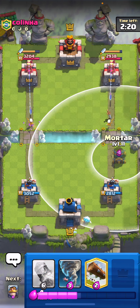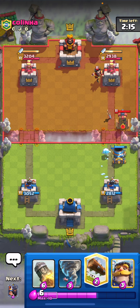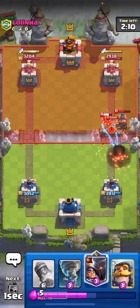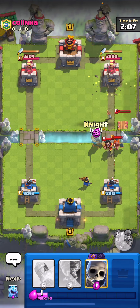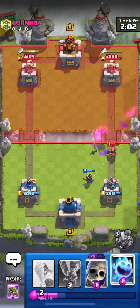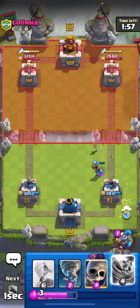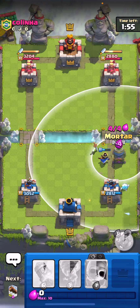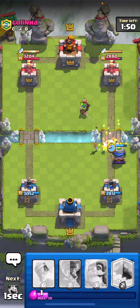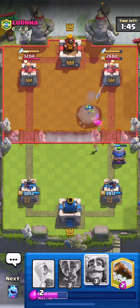Let's play the ice spirit and then another mortar because we are quick and fast with our cycle. He's gonna go ahead and play the tesla — we can cycle our log for some chip damage. Let's get our little prince down and then play the knight to tank for the valkyrie. We didn't catch the e-wiz in time but that's okay. Let's play the ice spirit and then go for the evil mortar — if he teslas, the tesla will get frozen by the ice spirit.